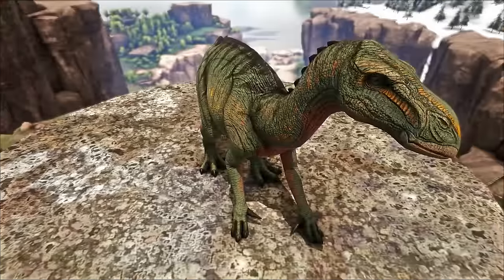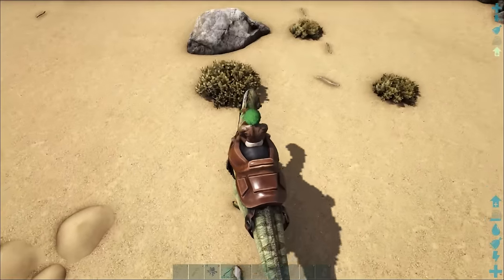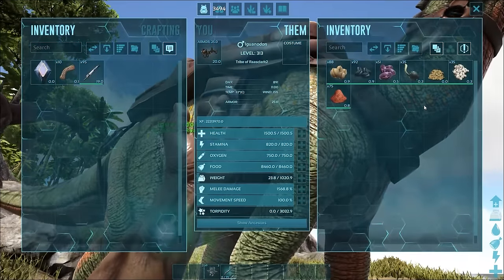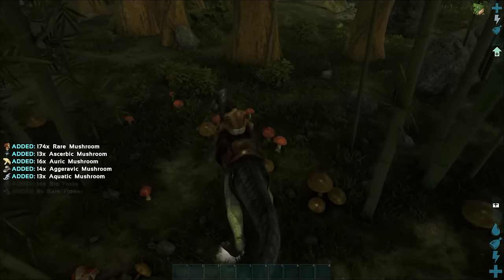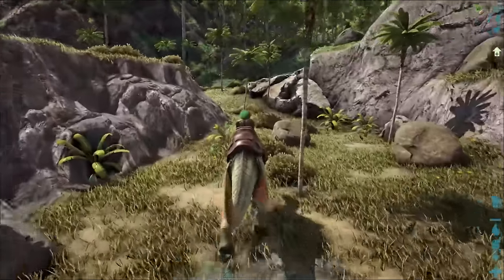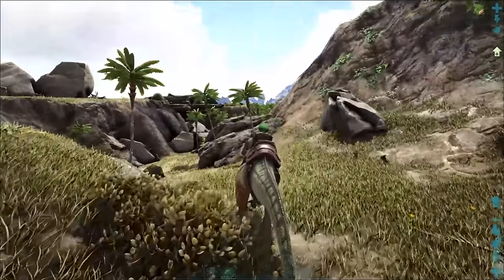In at number 5 is the Iguanodon. Getting into the perhaps better known, we kick off with a great beginner's choice. The Iguanodon not only boasts a fantastic berry gathering ability, it's the only herbivore that will change berries to seeds when required — a great addition for light pets — as well as gathering toxin from spore-inducing mushrooms. It brings a very awesome feature with it too: infinite stamina, which when combined with some movement speed can make for your best travel mount when needing to get from A to B without a pause.